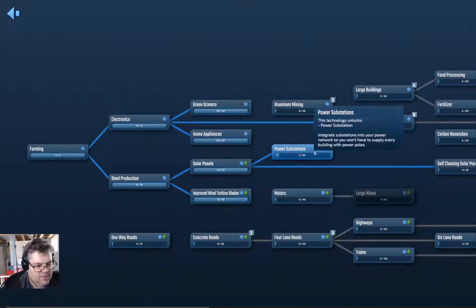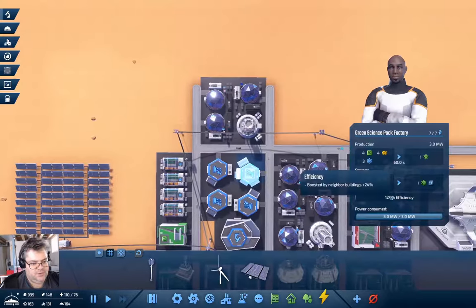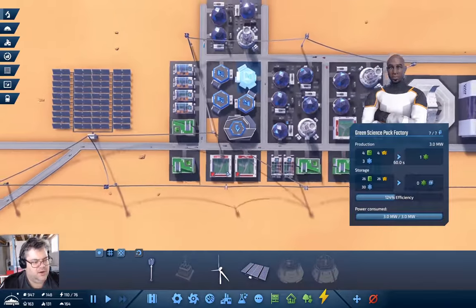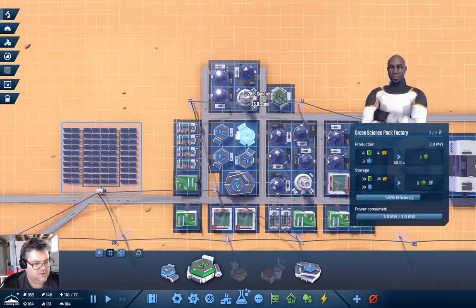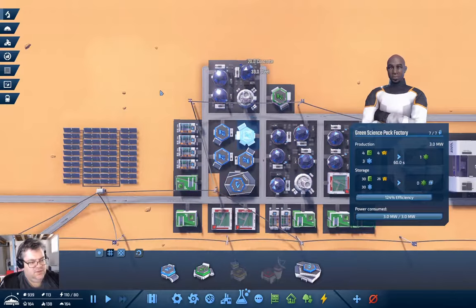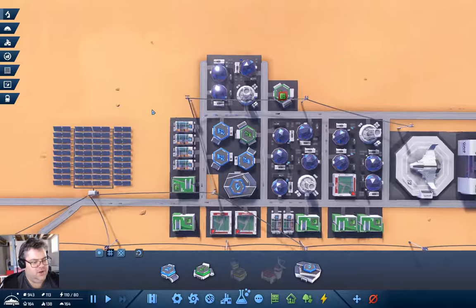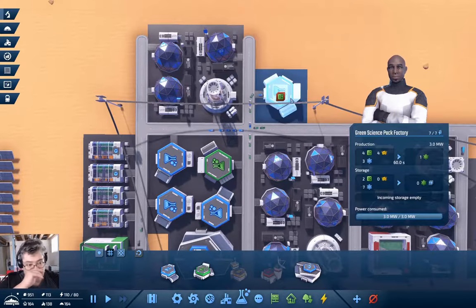Now what are we researching? Power substations, which needs 50 green and blue science packs. How are we doing on green science packs? We've got lots of storage on the input but I think I want another green science building. Let's stick in a green science building here, because we've caught up on blue science packs and just need green science to catch up.